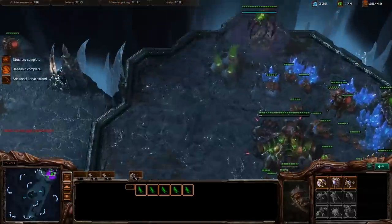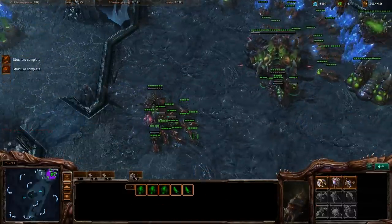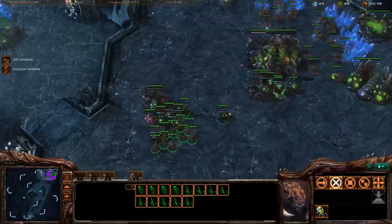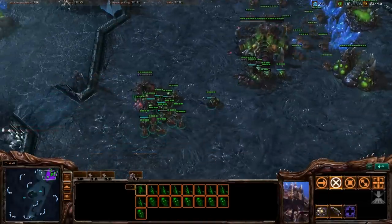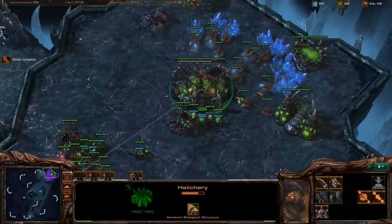A good way to get out of bronze league is, first of all, hotkeys. Second of all, never miss your injects with your queens. As you can see, my queen is very low on energy right next to my main. As soon as you can inject with one queen, you can always plant a creep tumor with your other queen.